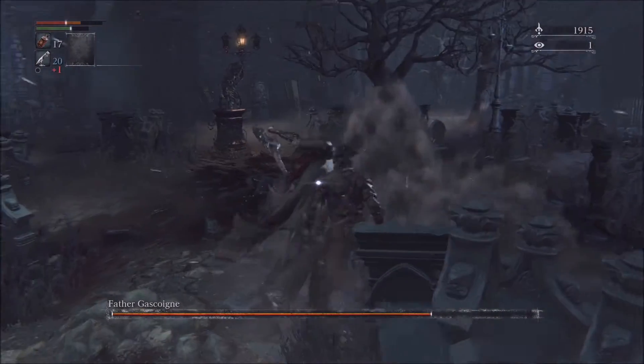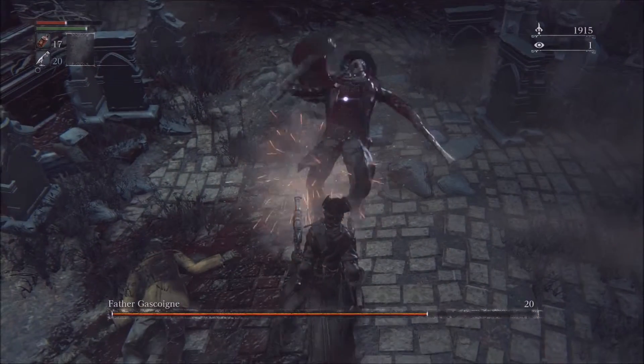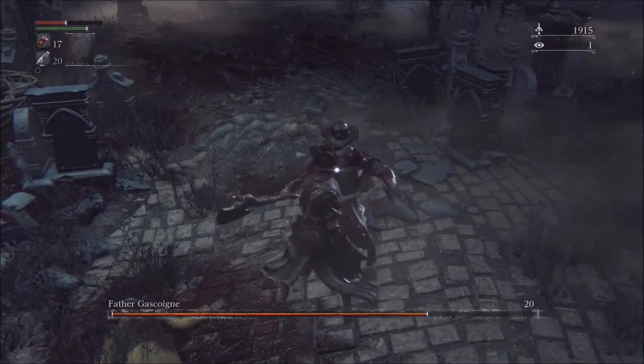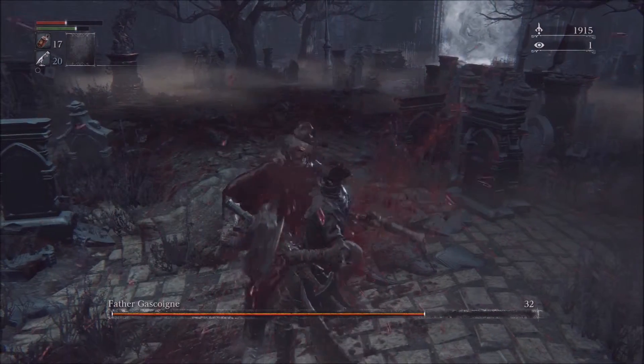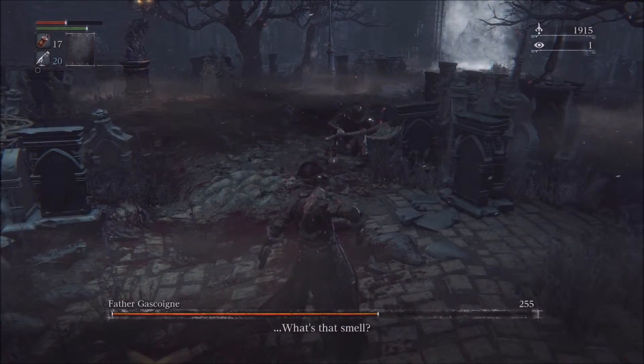So here I land another visceral attack. As he rolls towards me, I shoot him and then go for the visceral attack. Always follow that up with one or two attacks.